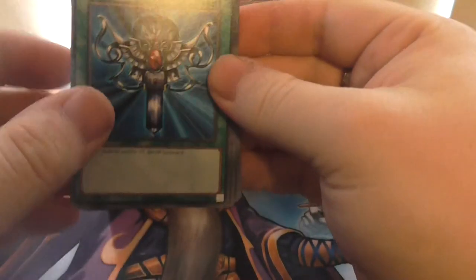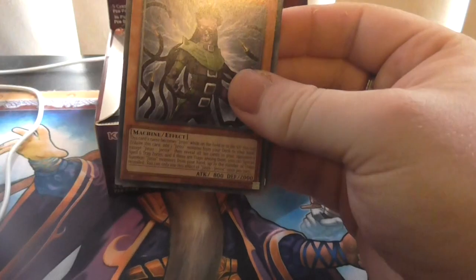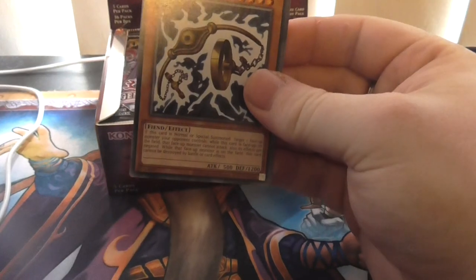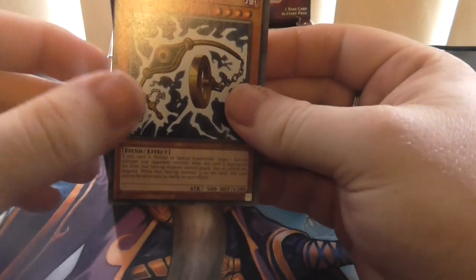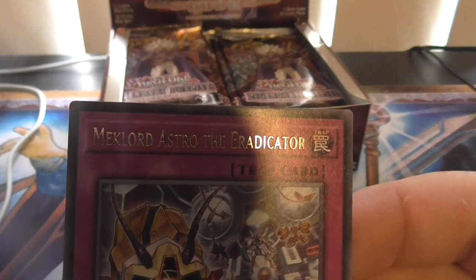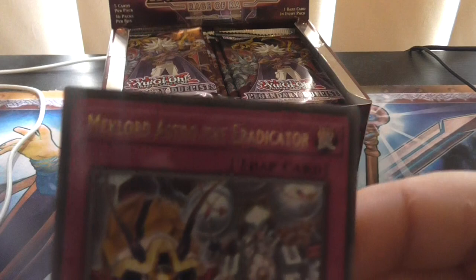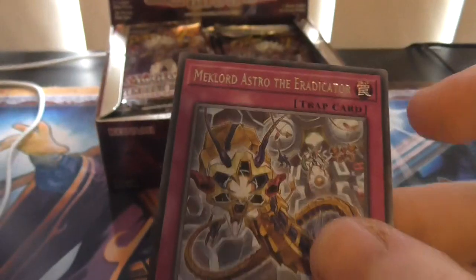What's next? Ooh — Monster Reborn. Psychic Shockwave. Jinso Objector — that's a nice Jinso. We got Holding Arms. We got whole legs and arms, that's pretty good. And the rare is... Megalore Astral — I can't really pronounce it, sorry about that YouTube.